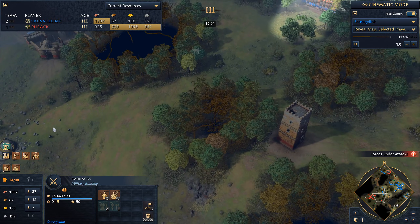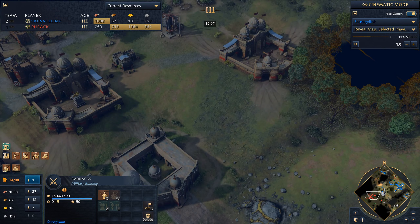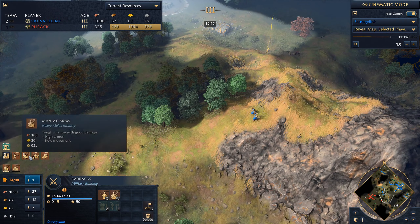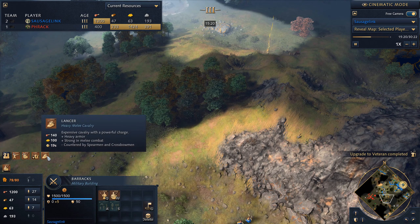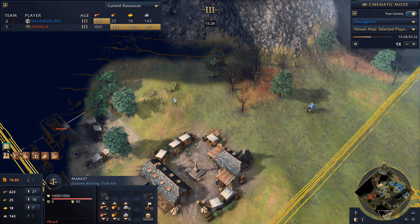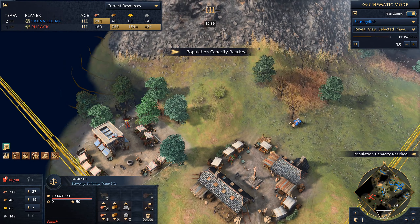As for my opponent's base, we're still somewhat in the dark. We know that in the Castle Age he could make a lot of knights, so it's important that we get a good amount of spearmen in our army. But it looks like I'm mostly trying to make an aggressive force — trying to force him into crossbowmen and spearmen with my knights and man-at-arms. There's a market down here. It looks like my opponent was considering going some sort of trade wing, though if he was, he probably would have walled this section off.